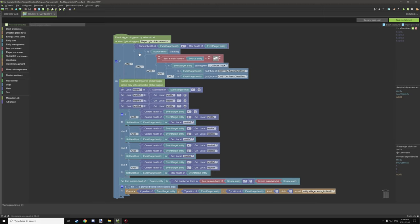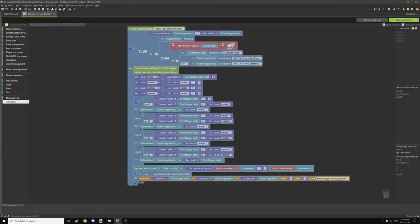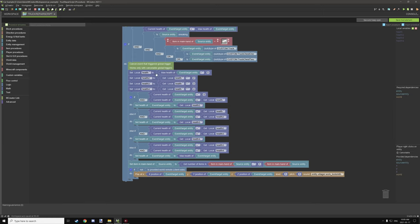We're testing if the current health of the entity is less than maximum health, and then testing if the player is sneaking — important, otherwise you'll just drive the car. We're also testing if the player has a particular item in their main hand. These two need to use source entity because we're running it from a player right-clicks-on-entity event. We test for iron ingots in hand, then test for the event slash target entity being one of the trucks we want to repair. After which we cancel the event.